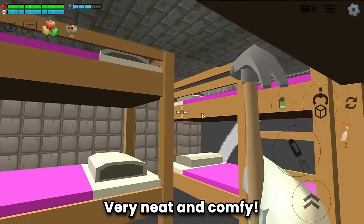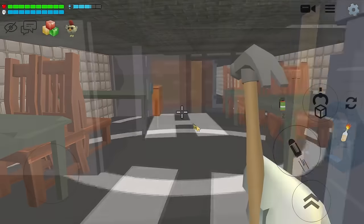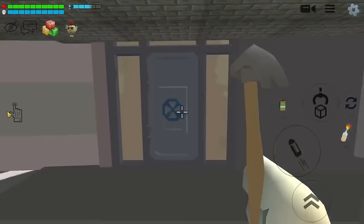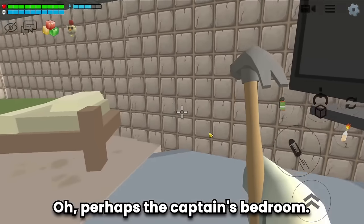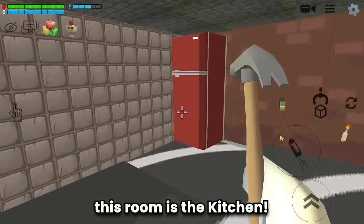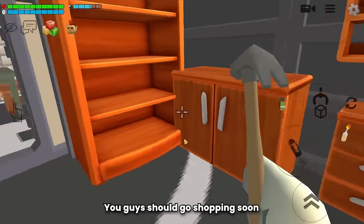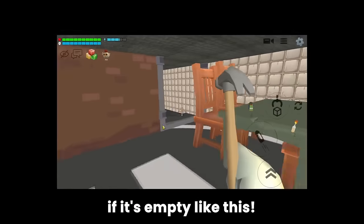This is the bedroom — very neat and comfy, a resting place for the crew. Perhaps the captain's bedroom. And this room is the kitchen — empty again! You guys should go shopping soon.